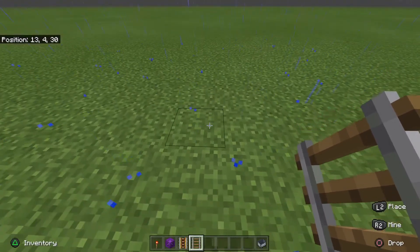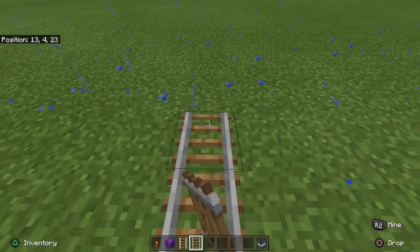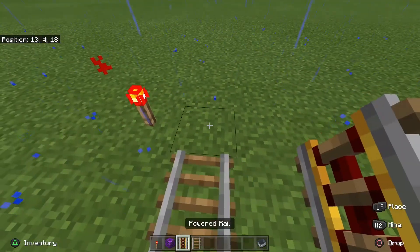Now what you want to do is place 11 regular rails, then a redstone torch and nine powered rails.